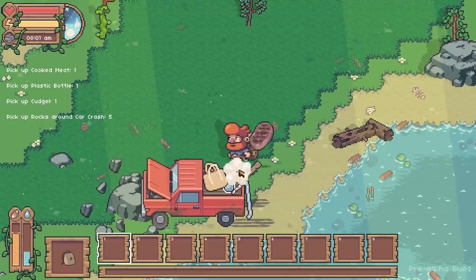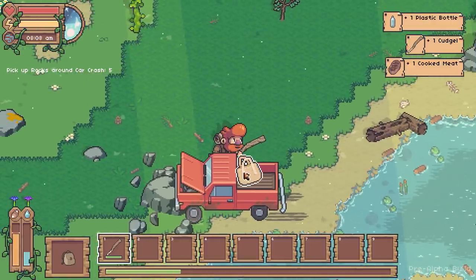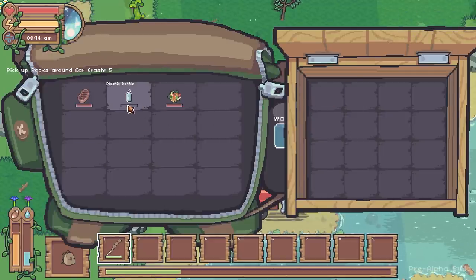We need to start by picking up all the stuff off the truck. I've got my first weapon. Also if you press E on the bag, there's some vegetables in there. You can come back to the truck once every so often.